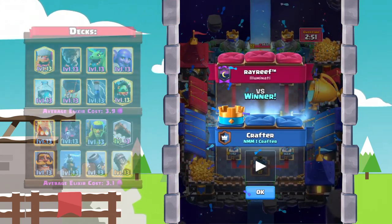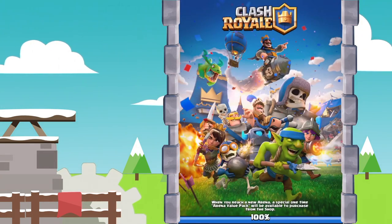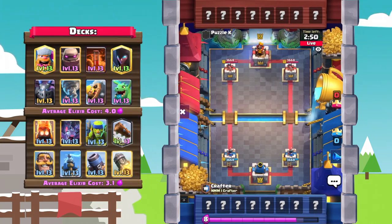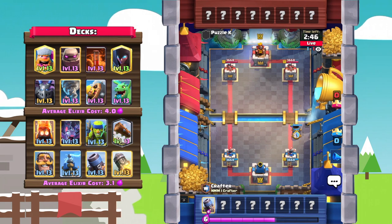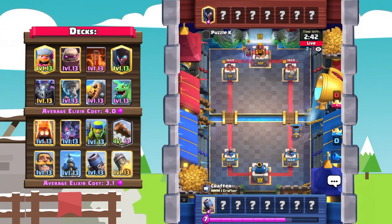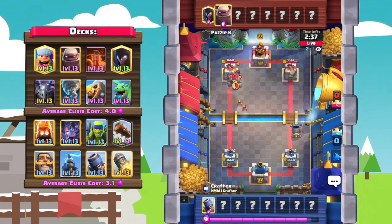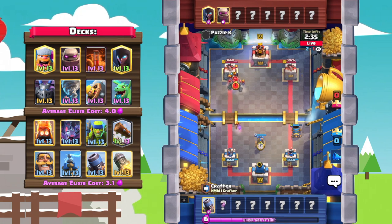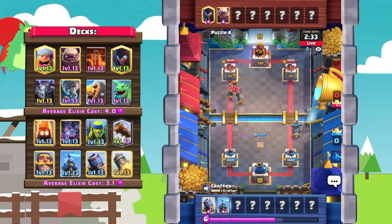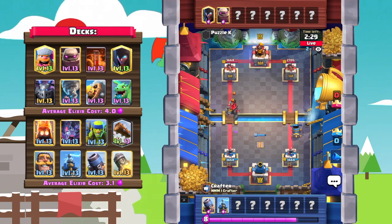Now we're going to hop right into a live match. He's in a battle against Puzzle K from no clan. Crafter again is really aggressive with his starting play — he goes with a mortar right away, and it actually locks onto the tower as Puzzle K plays a night witch in the back. Puzzle K is going to let that mortar go and defend.